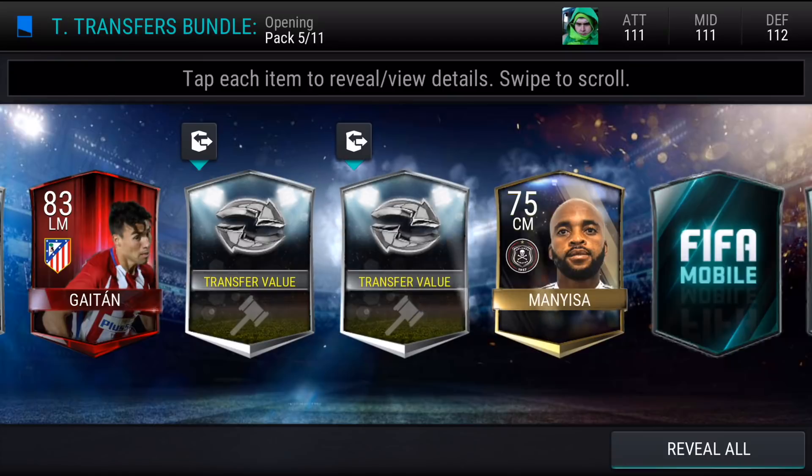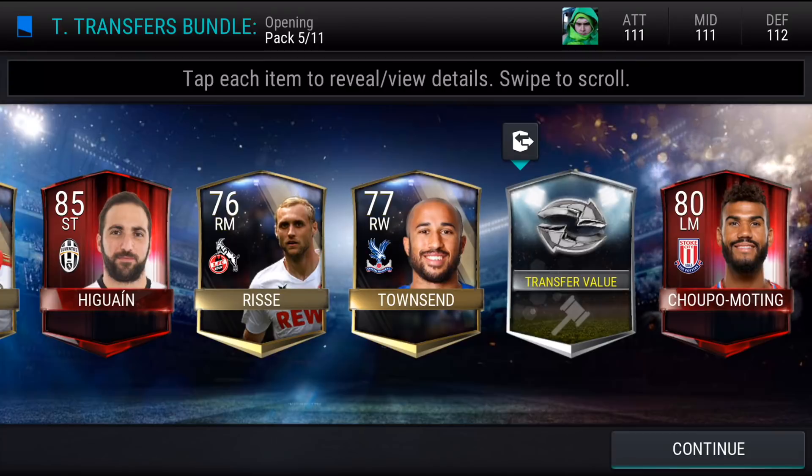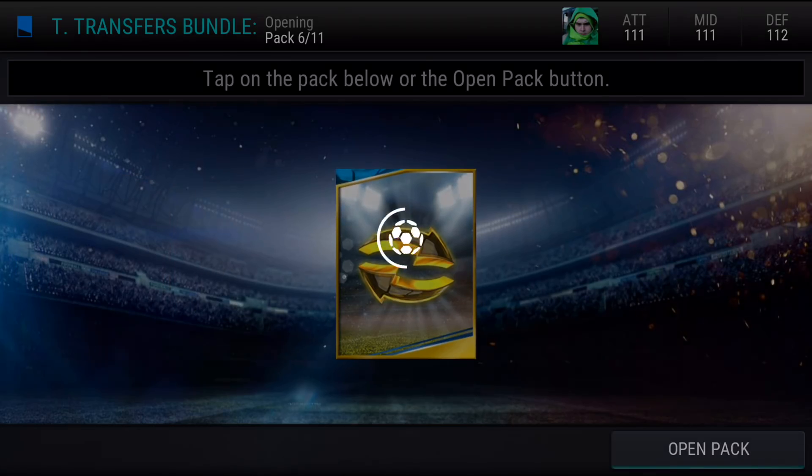And we get a Gaetan — got a line in that last pack as well. And a Higuain 85; I don't think he really goes for much. And a Chopper Martin who's also a transfer. I don't think he's part of the top transfers, but it's a transfer card nonetheless.